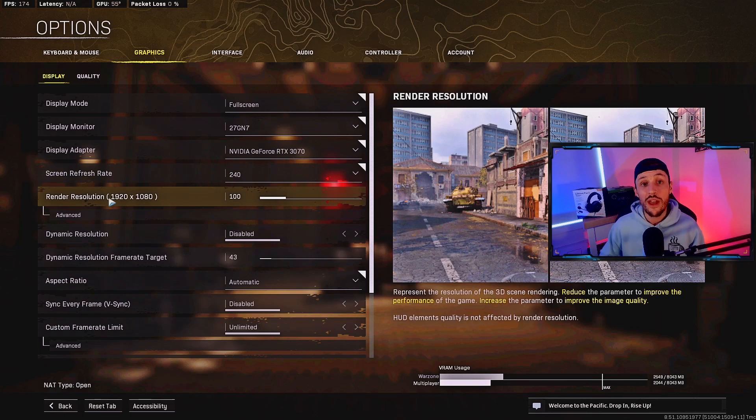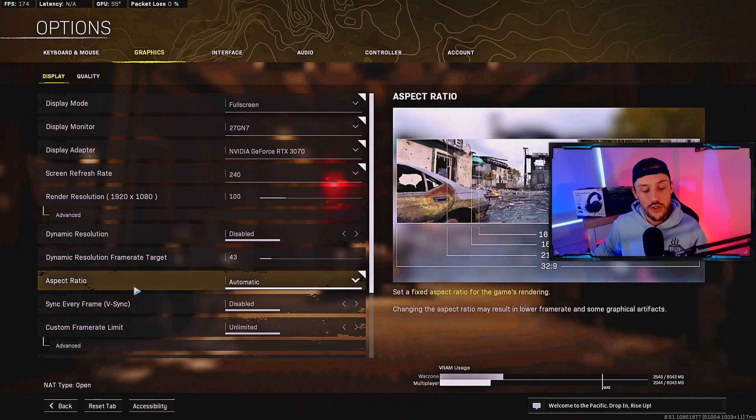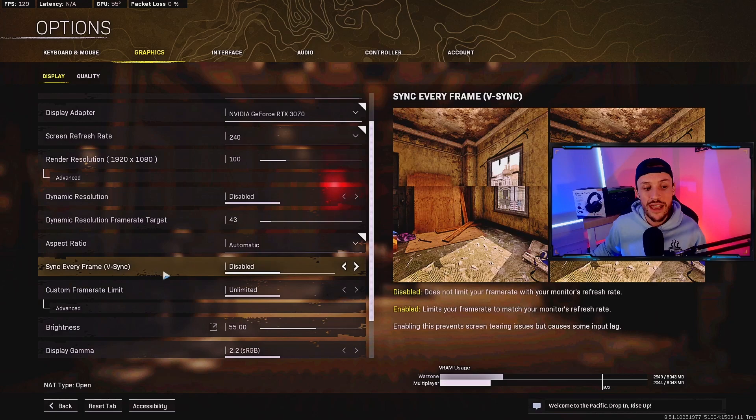Now render resolution — make sure you have this on 100. As you go up you are going to limit your frames, so make sure you have this on 100. Next up, dynamic resolution: disabled. Aspect ratio is going to be automatic. Sync every frame — V-sync — make sure you have this disabled.